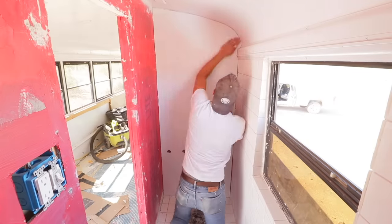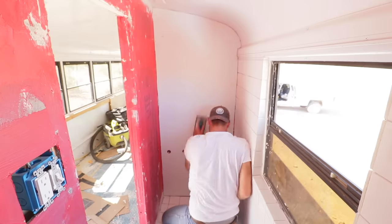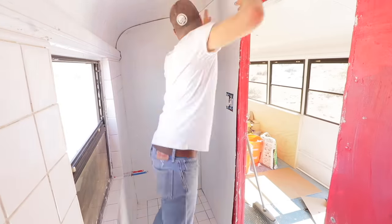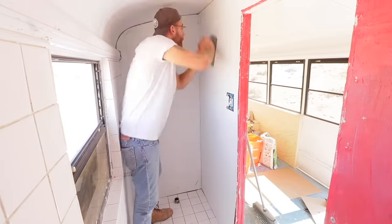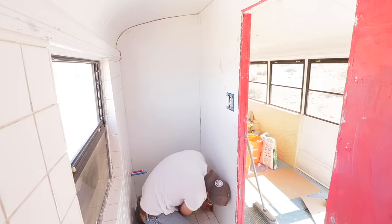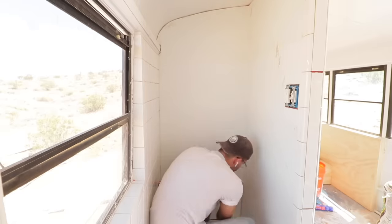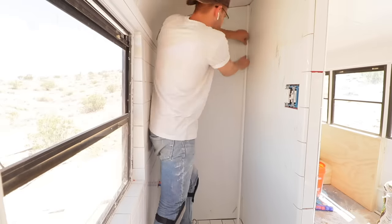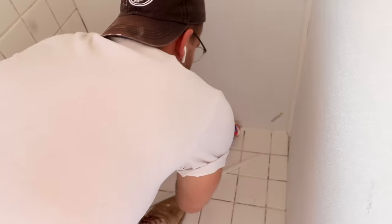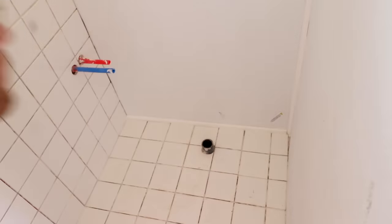I found that a grout float did a really good job of smoothing out any air bubbles. My Home Depot was out of stock on the roller I would traditionally have used — I'll leave a link in the description. To make sure this bathroom was waterproofed, I used construction adhesive to install quarter-round PVC trim on all of my corners, which cleaned up the interior of the bathroom and looked great.